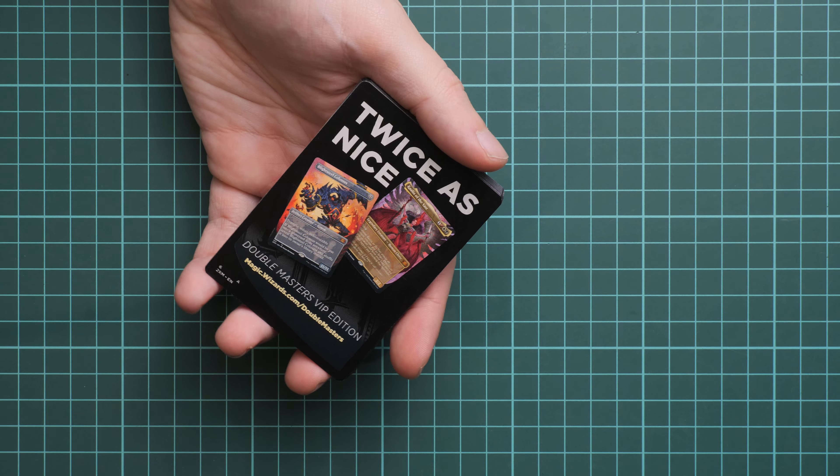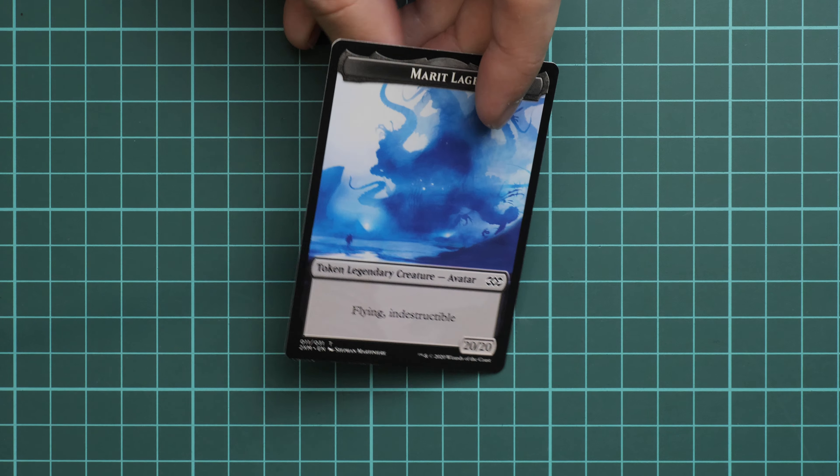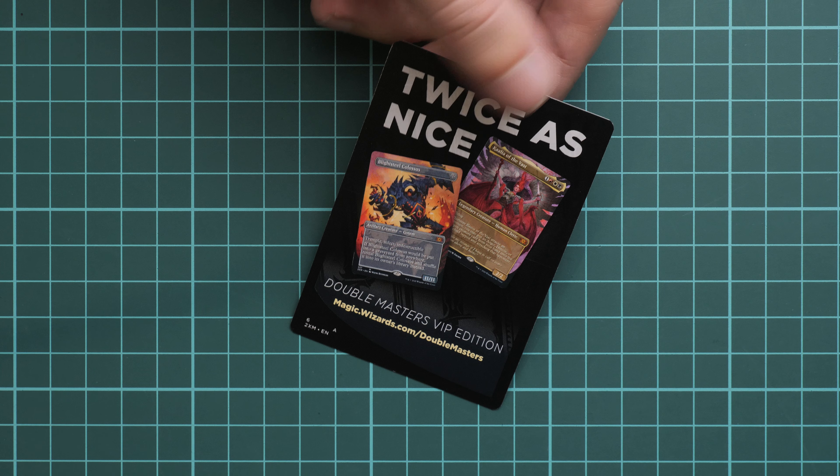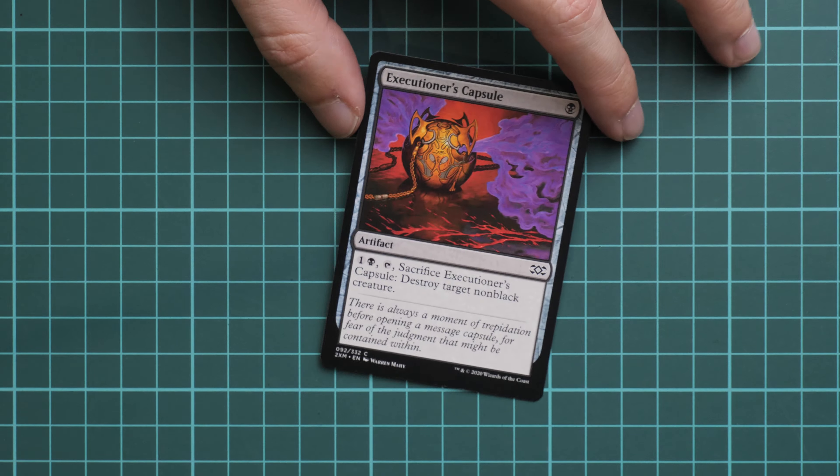So here are the cards — I will be showing them one by one in the frame. First of all we have the token which was on the top, so here it is — it's a Maro 2H and you can see this small head. Now we start with cards, beginning with commons. Here is Executioner's Capsule.